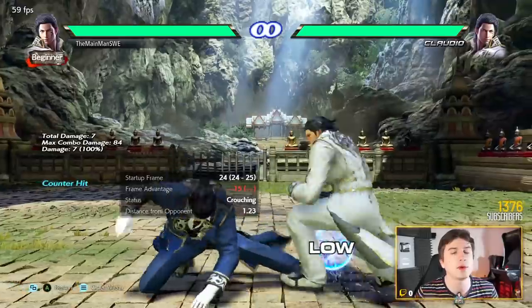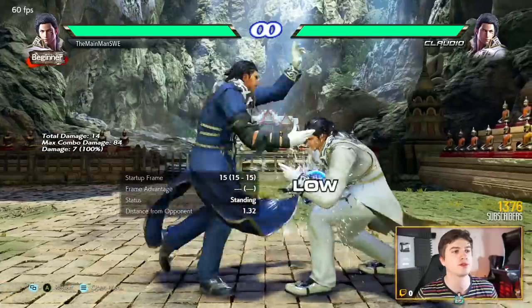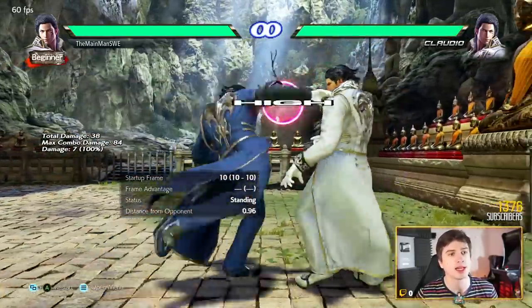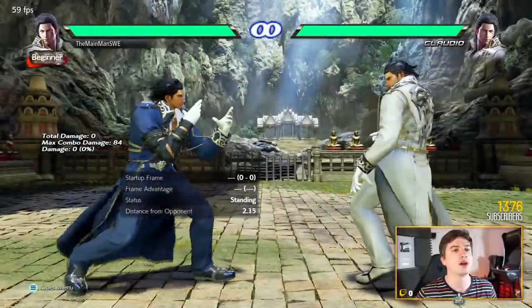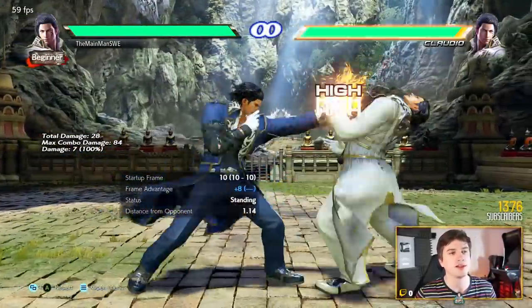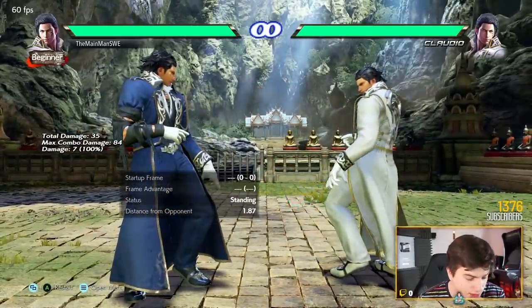Down-back 4, 3 is a very fast low-high natural combo, but if they block, be careful. I like this due to the speed. And then down-4 is a very long range low poke — minus 2 on hit, minus 13 on block — but the range makes it a very nice tool.